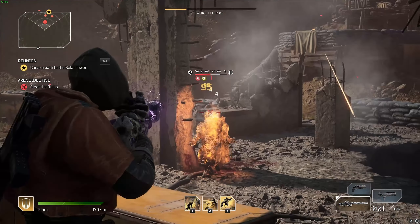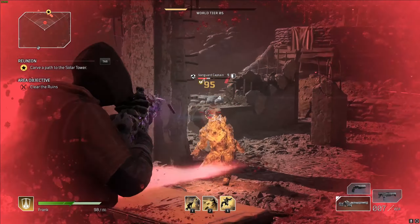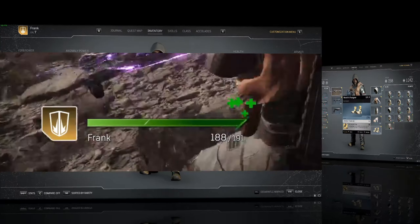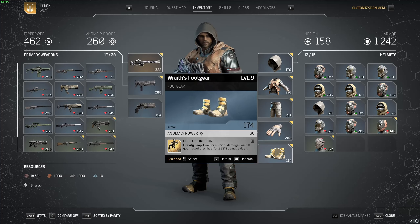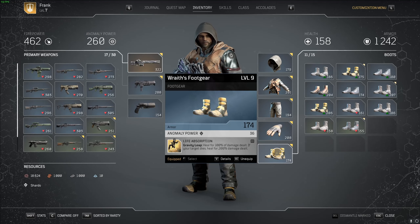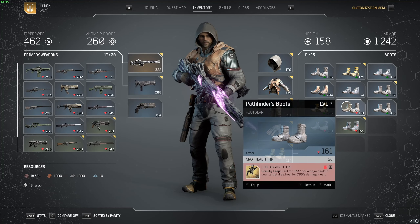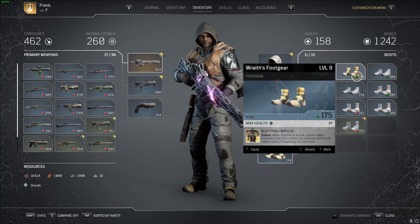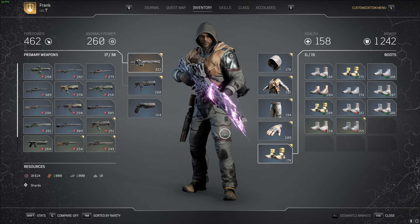Lastly on our boots we have 'Life Absorption on Gravity Leap.' When I played the alpha this was my bread-and-butter ability, and it's still fantastic for survivability and mobility — one of the best mods for Gravity Leap. Alternatively, you might try an earthquake build since those mods can grant armor and other bonuses, or you could try 'Increased Reflect Bullets by 20%' if you have it.